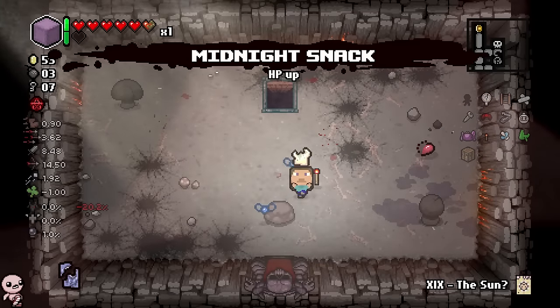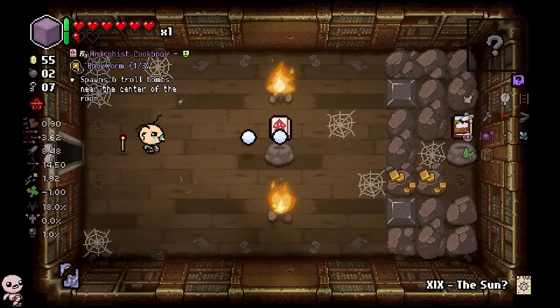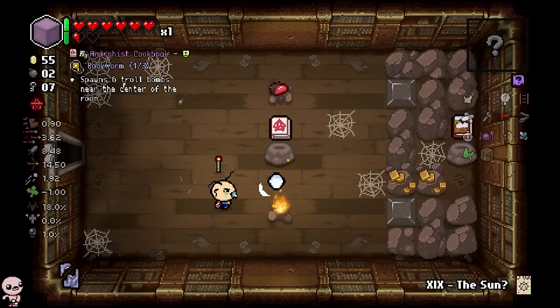Look at that — the Redstone Torch actually takes synergies from you! We have the Technology and My Reflection synergy from the Redstone Torch. That probably means if we get 20/20 or something, it'll start shooting multiple different tear types. Clutch fight done, we get another HP up.